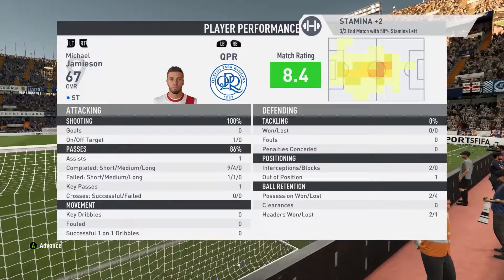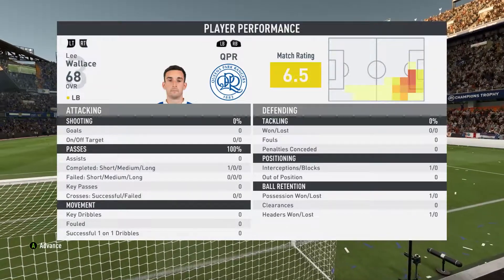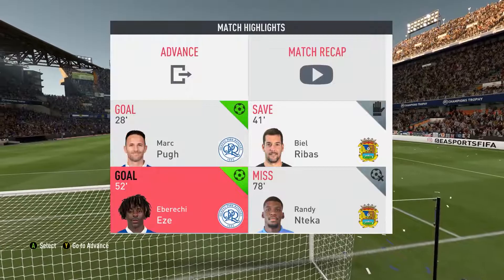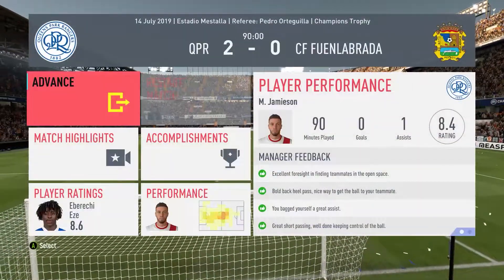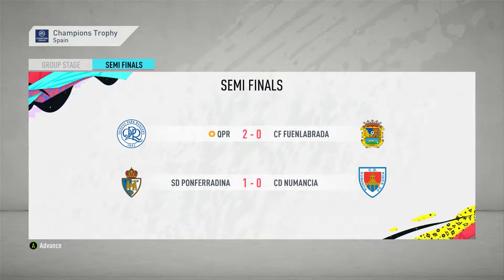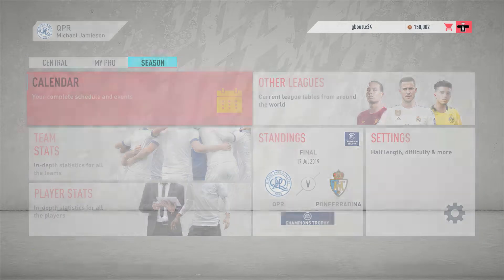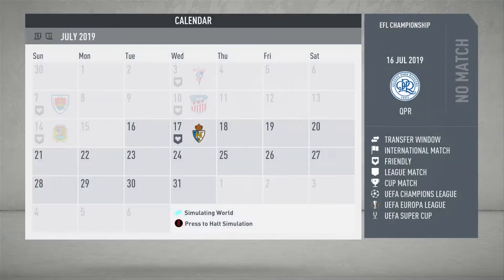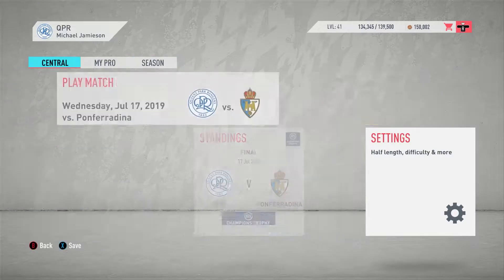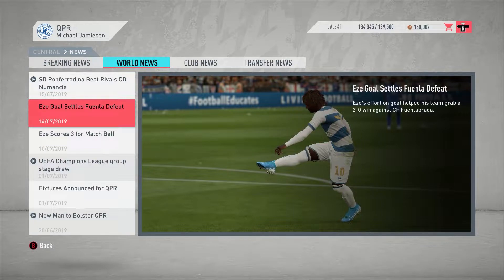8.4 rating, we had one shot on target and generally all the guys played pretty well. We get the win and move on to the finals with one assist and 90 minutes played. It looks like we're going to be playing SD — another La Liga side, second or third tier — Ponferradina, that's how I'm going to say it, and I'm probably wrong. Somebody will probably let me know in the comments how to say it correctly.